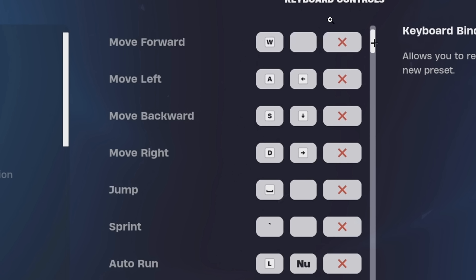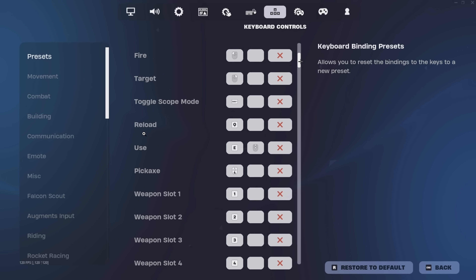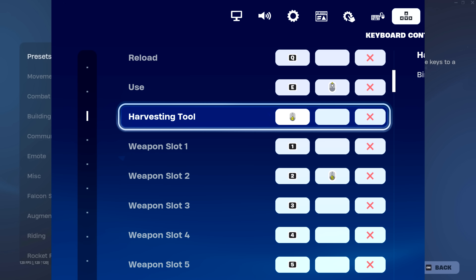Next up we've got his keybinds. For his movement, this is pretty much default with WASD and space on jump. His sprint is on the tilde key, which is left of 1. His auto run is on L, his crouch is on C. For the rest of his keybinds, he's got reload on Q, use on A, and mouse wheel scroll up to open chests. His pickaxe is on mouse button 4, and his weapon slots go from 1 all the way down to 5.